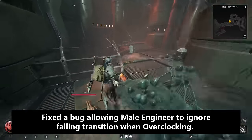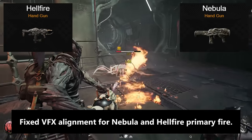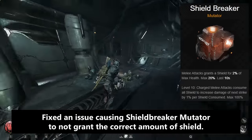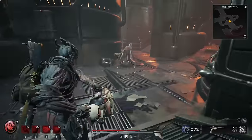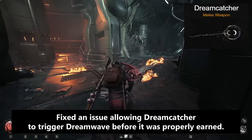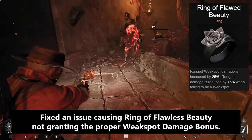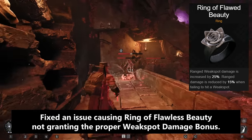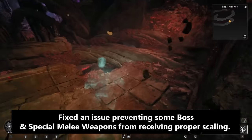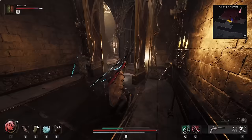Fixed a bug allowing the male Engineer to ignore falling transition when overclocking. For items: fixed VFX alignment for Nebula and Hellfire primary fire; fixed an issue preventing Plasma Cutter from dealing the correct damage type to certain enemies; fixed an issue causing the Shield Breaker mutator to not grant the correct amount of shield — this one sometimes just didn't work at all; Nightfall mod visual effects now terminate correctly; fixed an issue allowing Dream Catcher to trigger Dream Wave before it was properly earned; fixed an issue that allowed Crystal Heart from stacking with itself; fixed an issue with the Ring of Flawless Beauty not granting the proper weak spot damage; fixed an issue with one of the rings causing infinite damage stacking on summons; fixed an issue preventing some boss and special melee weapons from receiving proper scaling; and fixed an issue preventing God Splitter from triggering the 'Was This Supposed to Happen' achievement.